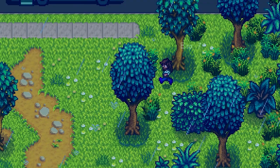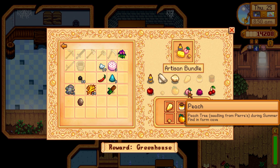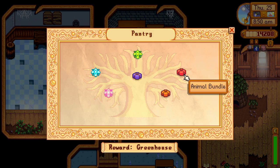We're going to donate this orange, then give this pepper to George. We donated the orange — we just need a cherry, pomegranate, peach, goat cheese, cloth, truffle oil, or an apple. Hopefully we can get a cherry or an apple or pomegranate pretty quick from the cave and have the artisan bundle done. We're pretty close on the animal bundle and the fall crops bundle too. Let's go to George's house and give him this pepper.